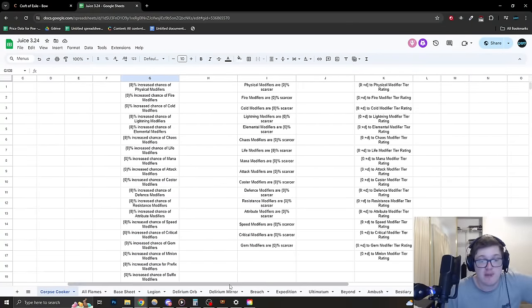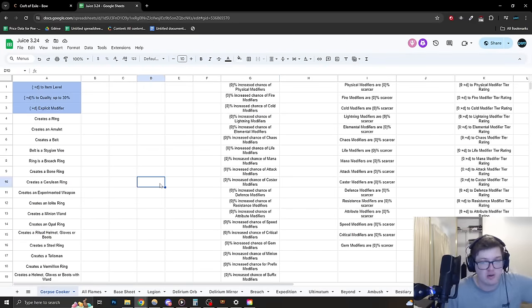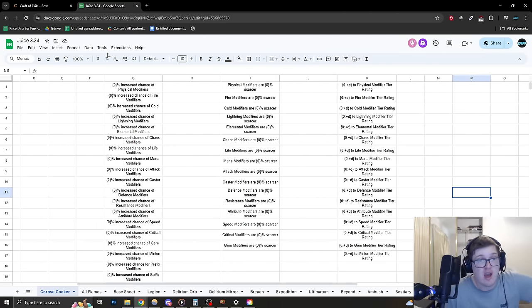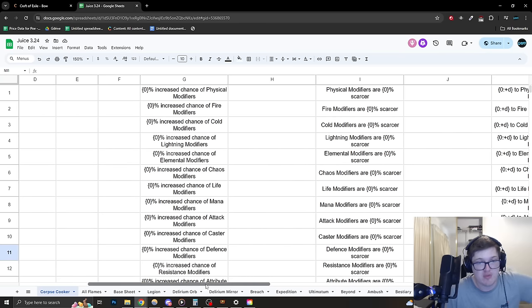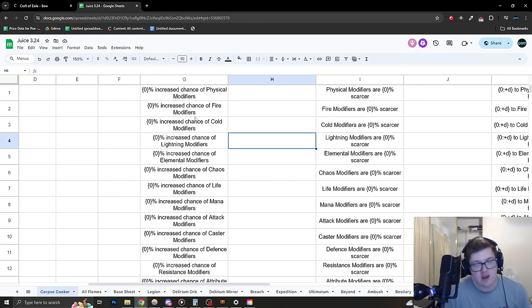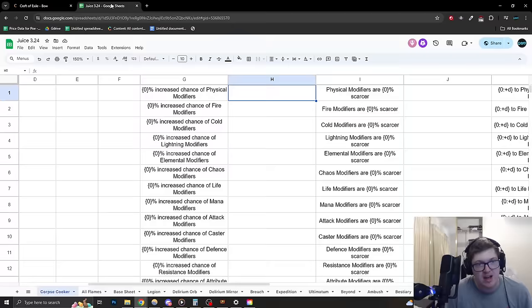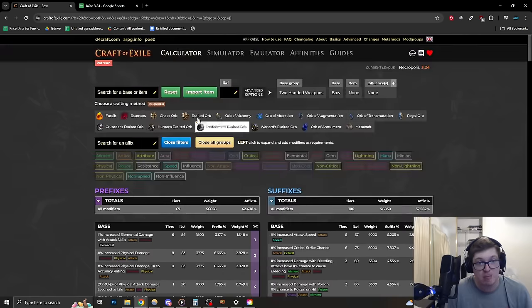So first, this is a spreadsheet I made with all of the different Necropolis crafts. There are a lot of crafts you could get and a lot of different numerical ranges that will dictate how much you get of each of the modifiers. The main thing you need to know is there are three main crafts you'll be interacting with in Necropolis League when crafting items. The first one is going to be increased chance of modifiers. In order to understand what this means, you're going to need to have Craft of Exile open on your second monitor — without it you're basically dead in the water, a fish out of water. Let me explain how all of that works.